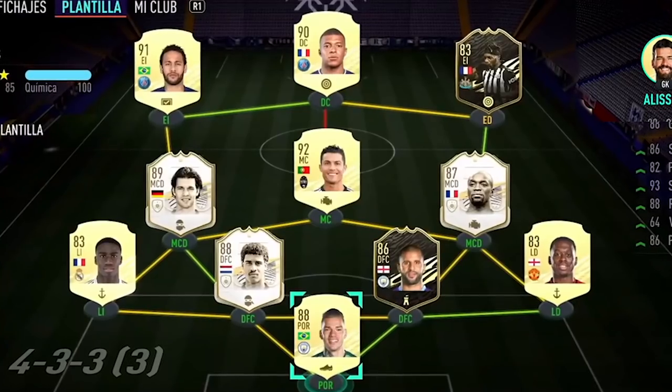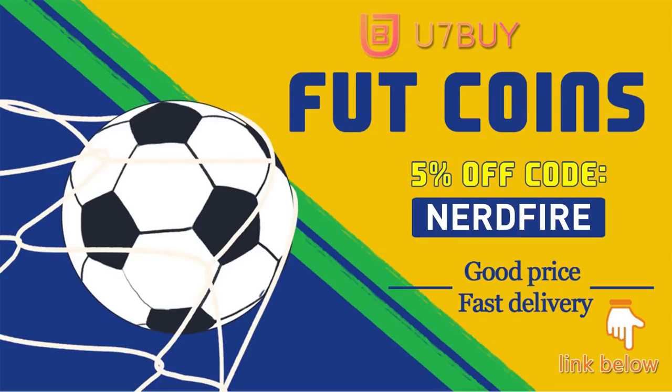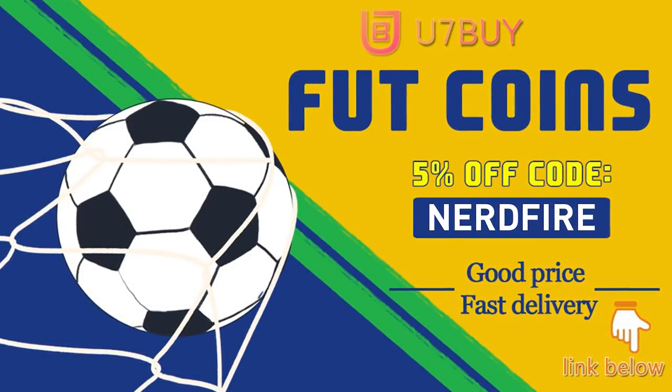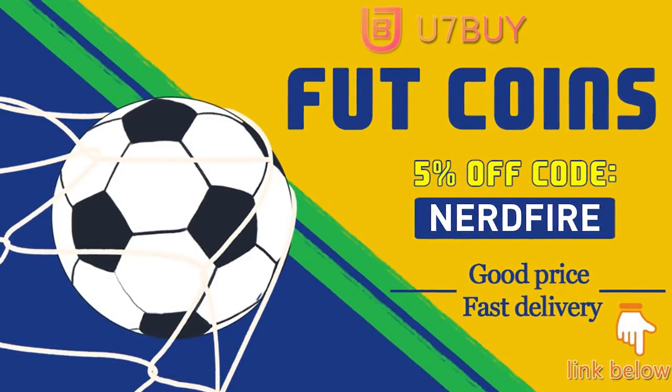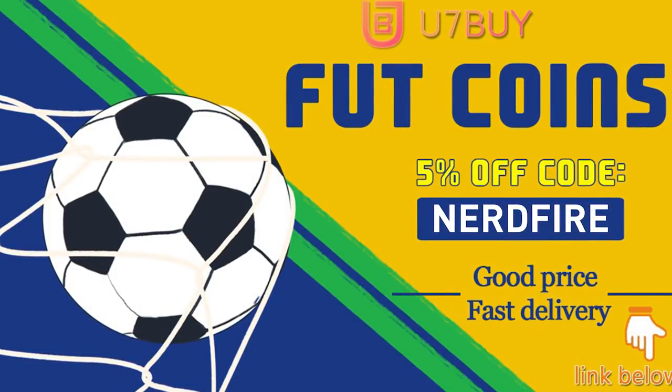It's the first UCL promo of the year. Are you facing ridiculous teams and stuck with bad ones? Look no further - head over to u7buy.com and get yourself some FUT coins using the code 'nerdfire' at checkout for 5% off your order. It'll be linked in the description. They are cheap, safe, and the most reliable, so go ahead and check them out and make your team better than ever.